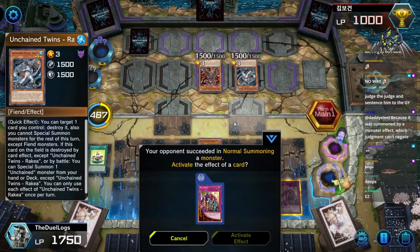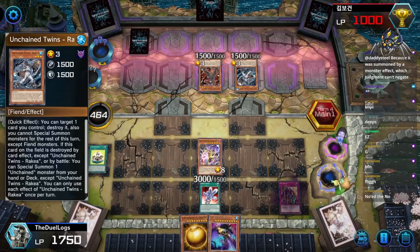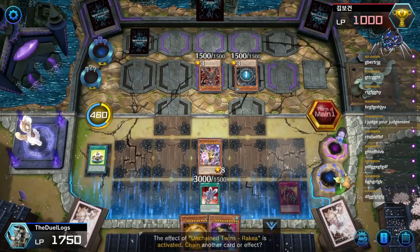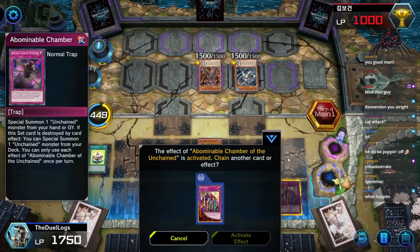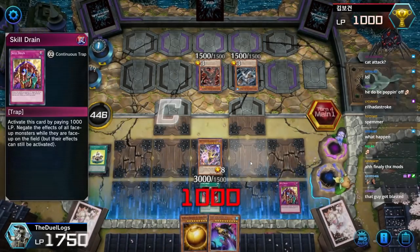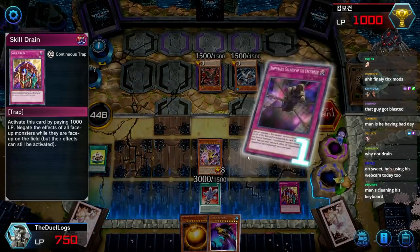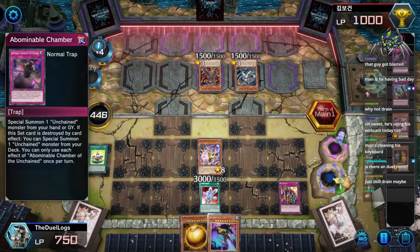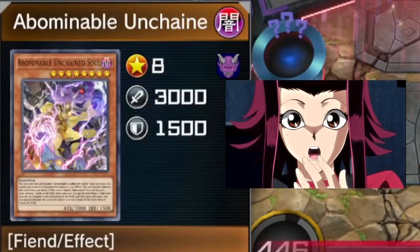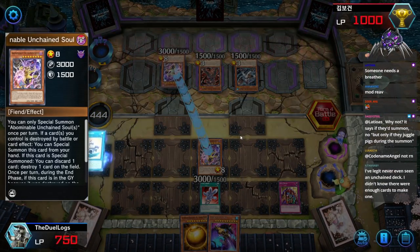That artwork is busy. He summoned out an Unchained — quick effect, target one card you control, destroy it, then you cannot Special Summon the rest of this turn except Fiend Monsters. If this card on the field is destroyed by a card effect, it activates its effect. He activated its effect — he's gonna Special Summon a card from the deck. He summoned out Abominable Unchained. And yes, I'm gonna activate Toon King to protect my card.